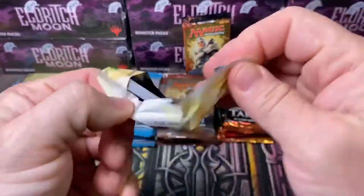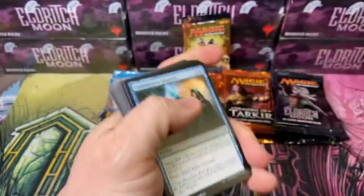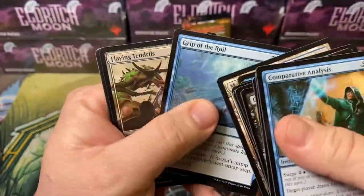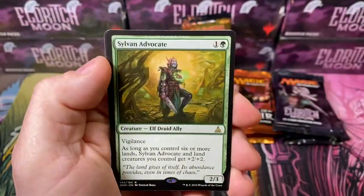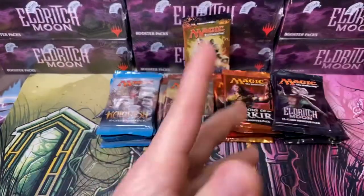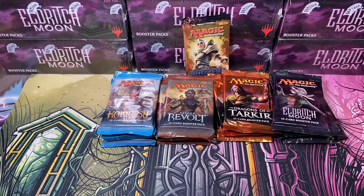We're down to our last pack. Sylvan Advocate. No expedition. Well, let's see where we're going to go next - let's go to Dragons of Tarkir.